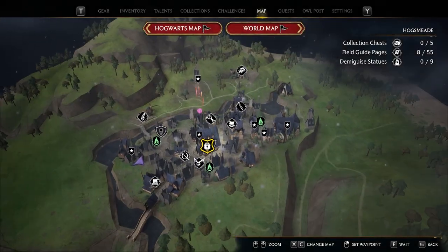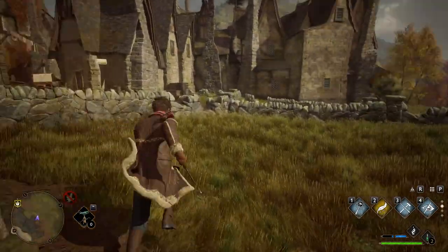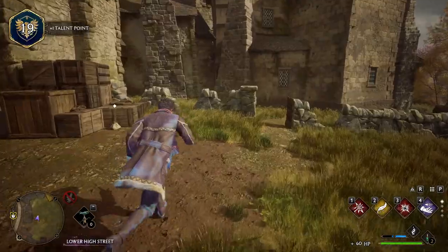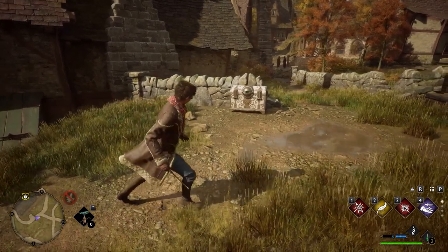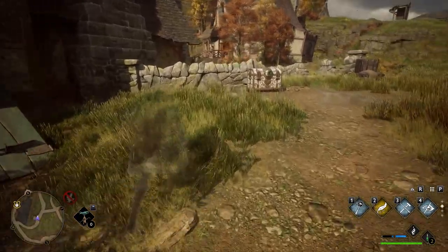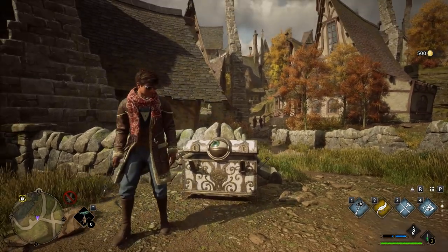This chest was found in the southern part of Hogsmeade, very close to the tomes and scrolls as well as the Hog's Head. I'm going to show you guys another one which is pretty close to this one. We just got our hands on a page. I am pretty certain I found one around these parts — and there it is. So yes, eyes on the prize. We're going to use our Disillusionment spell. Just walk away a little bit from it and get back — and bam, look at that. Another 500 coins by opening up the chest.